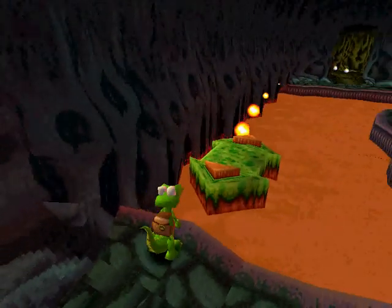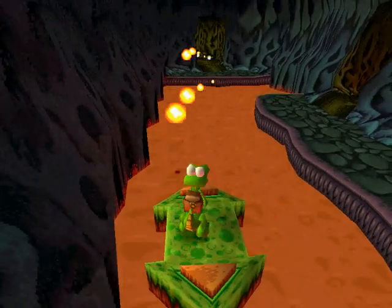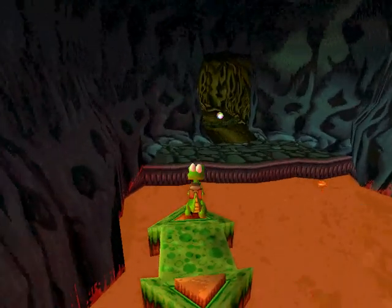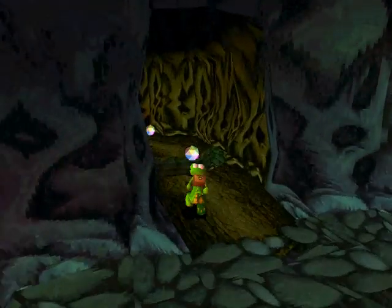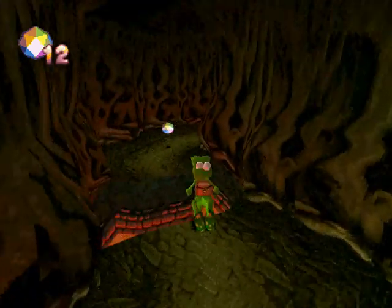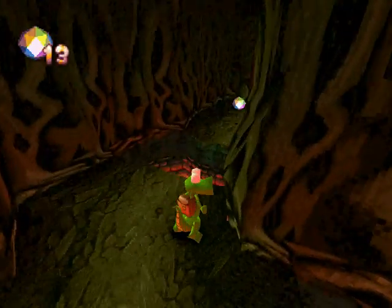Anyway, we're going to hop on this little platform here and go across. These fireballs can be a pain sometimes, but they're pretty easy to avoid. Alright, here we've got 11 gems — 12. The gems seem to be sort of spread out in this stage. So we're heading through this door into the next section of the Curvy Caverns.